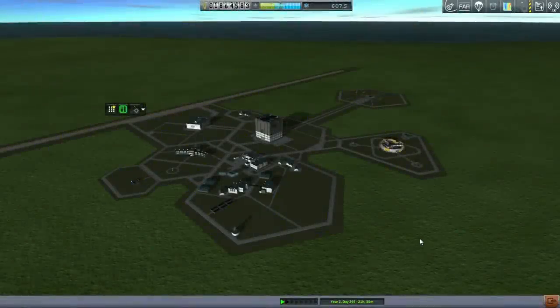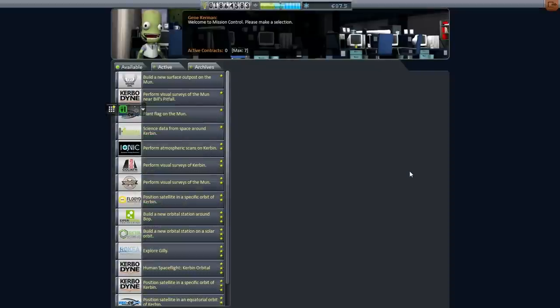Hello everyone and welcome back to my realism overhaul series in Kerbal Space Program 0.90 beta. In this episode the first thing we need to do is grab some contracts because right now we don't have anything lined up, so let's head to mission control.